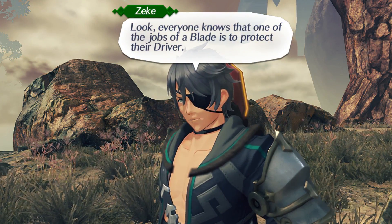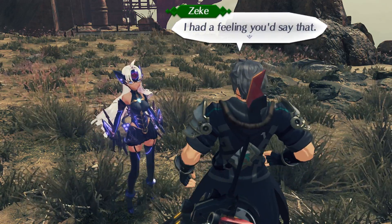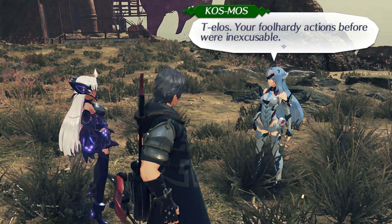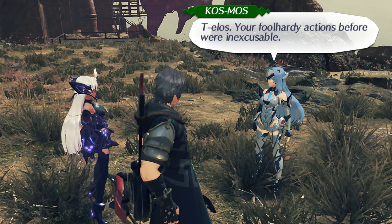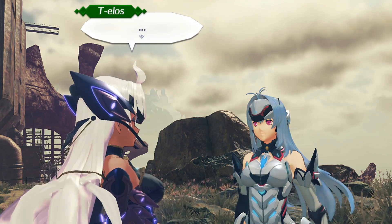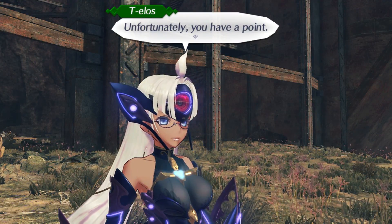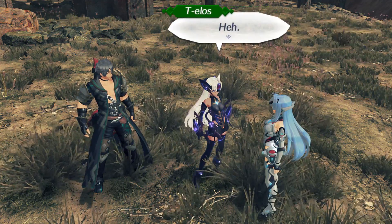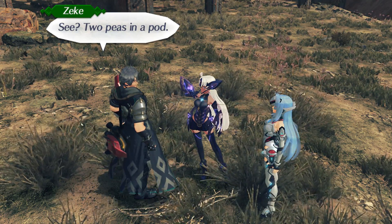I was just using Master Driver to put Telos on Rex — I originally pulled her on Zeke as you could see in the stream. It looks like that's the entire quest. I remembered — if you have Cosmos at all, she doesn't have to be resonated to anyone or in the active party. She'll show up and there will be an extra exchange, which is a double Xenosaga reference.